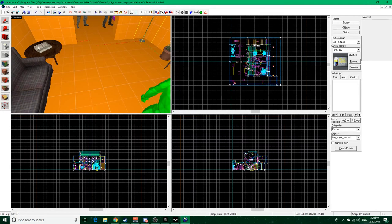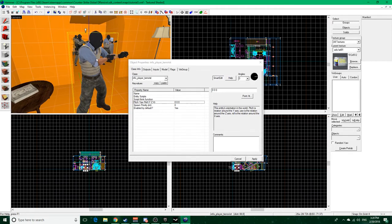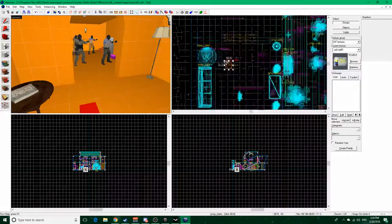To create an entity - an object entity, not a brush entity - just click this. Similar to brush entities, we get a dropdown of the class and there are a lot of different classes you can select from. We're going to go over the most frequently used ones. With that said, prop_static is probably the most common entity you're going to be making.